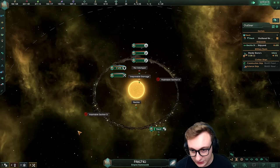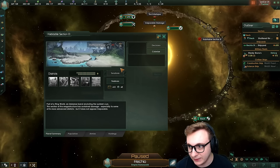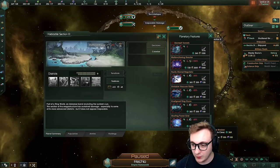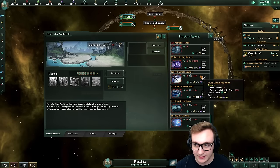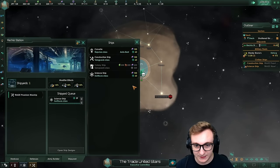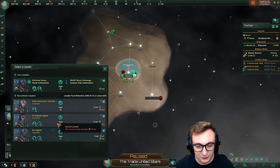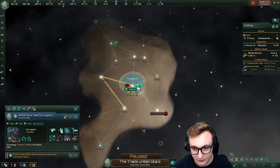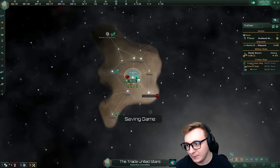I'm not entirely sure if it's best to rush inhabiting your other ring segments. You can now inhabit them straight away, but they have zero habitability and you need to fix them with blockers, which you will need specific techs for. The first thing I'm actually going to do is build a science ship so we can find people, because we want friends so we can get a trade federation.